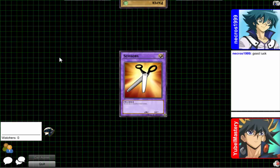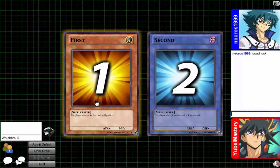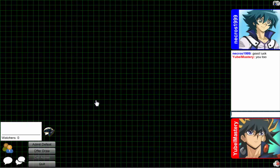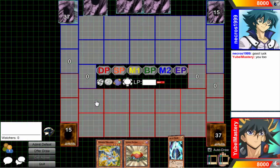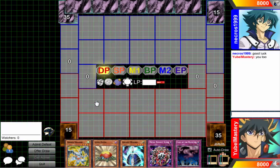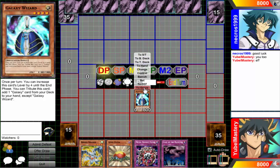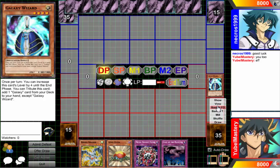Hey guys, welcome back to Vitamin Y. Today is Wednesday, so we're using Ebook C. Hopefully we open up like we did last week — we were getting some serious plays. Cross our fingers it works out fine. This hand's not too terrible. I'm going to go ahead and normal summon, use its effect, set into the graveyard, and that gave me a Galaxy Queen's Light. Go ahead and start it off.